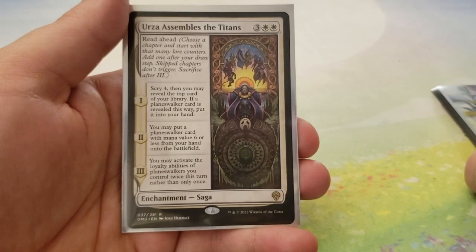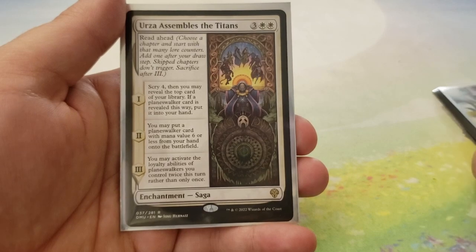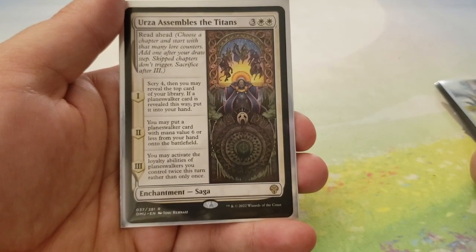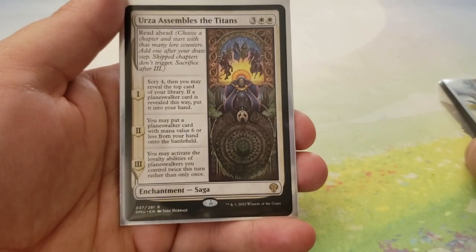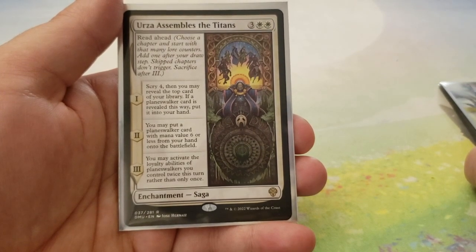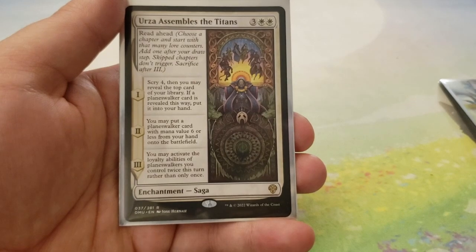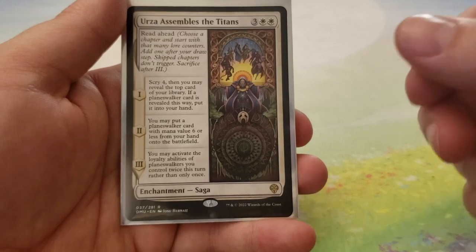And then finally, we have Urza Assembles the Titans — another saga for three and two white. This one you can read ahead so you can choose which chapter it enters on. Chapter one is scry four, then you may reveal the top card of your library and if it's a Planeswalker, put it into your hand. For chapter two, you may put a Planeswalker card with mana value six or less from your hand onto the battlefield. And then for chapter three, you may activate the loyalty abilities of Planeswalkers you control twice this turn rather than only once. Paired with Chain Veil, you get three activations of your loyalty abilities, and there are some cards in here where three activations can really wreck the game.